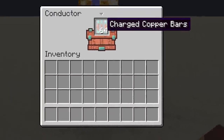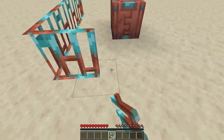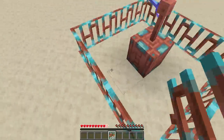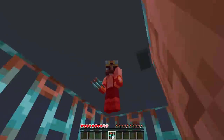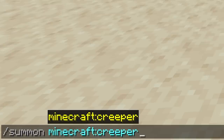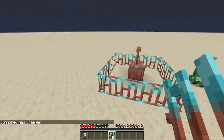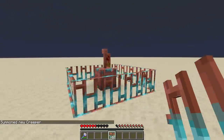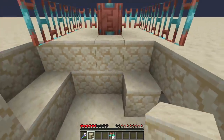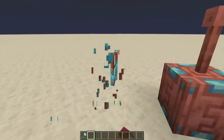Hang on a minute — charged copper bars. Charged copper bars work exactly as you would expect them to. You can now use these to protect anything in the game, and it zaps you. It's really painful; it doesn't feel quite good at all. This actually hurts a lot. Let's see if it actually works with more than just me — there we go, it works. Stupid creeper. Anyways, I think you get the point — charged copper bars would be great for protecting anything.